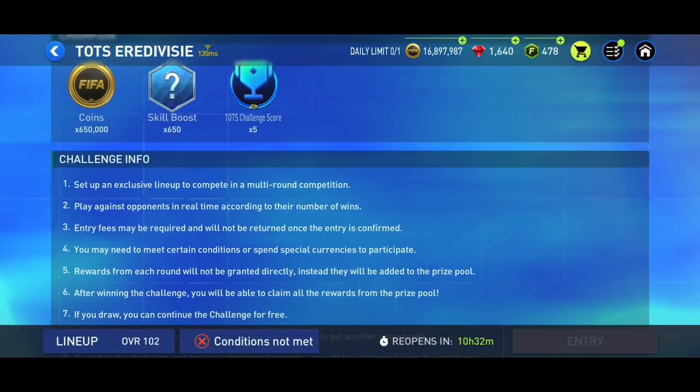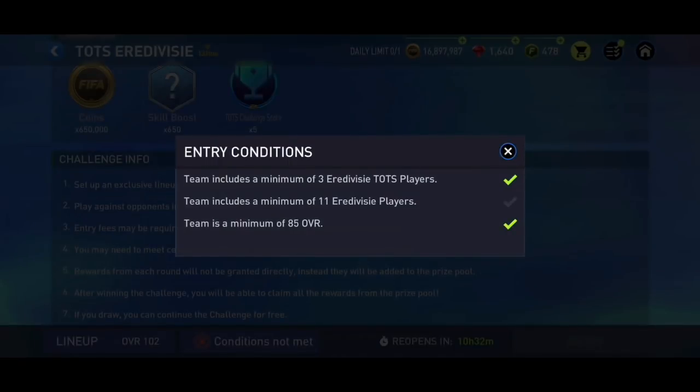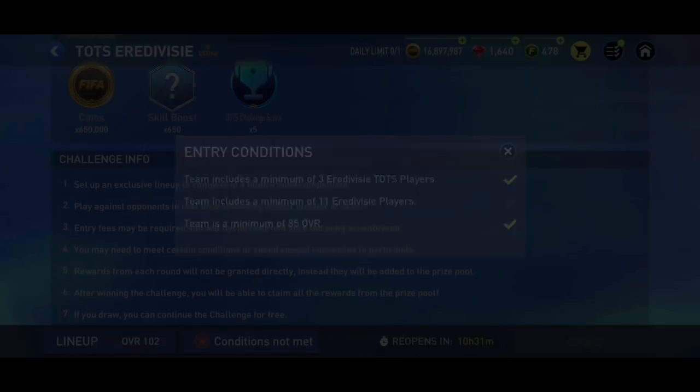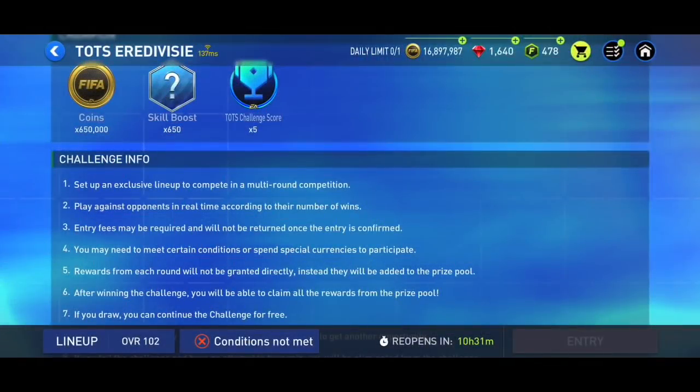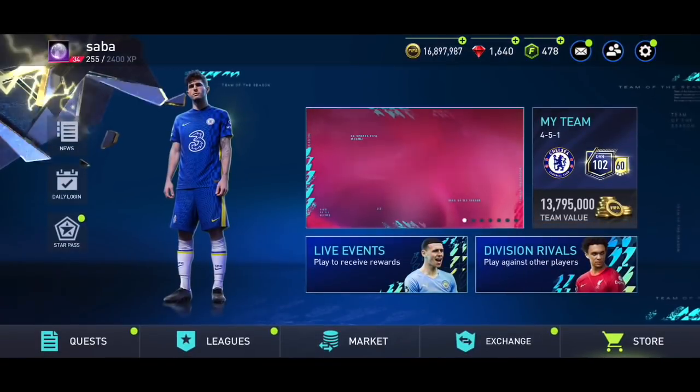To complete this and claim the coins, skill boost, and Team of the Season challenge score, you will need a minimum of three Era Divisa Team of the Season players. All 11 of your players should be Era Divisa players, and at least three of them should be Team of the Season. Your team overall should be at least 85.